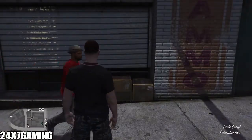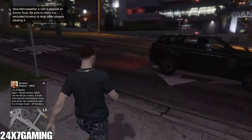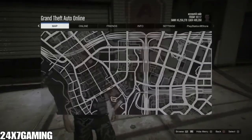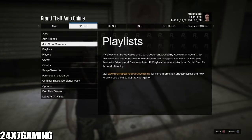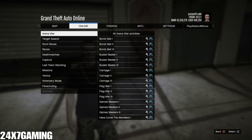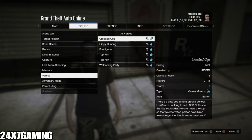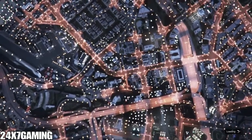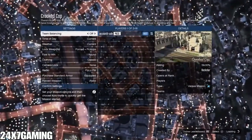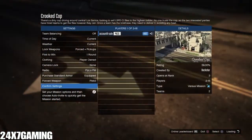I loaded as a male and all my outfits are still intact. From here, start the Crooked Cop mission — go to Jobs, Play Jobs, Roster, Created, Versus, Crooked Cop. Launch the job and invite your friend or any random player. Set the clothing to Player Owned if you are the host.